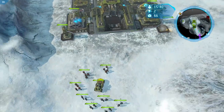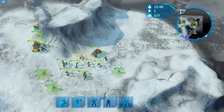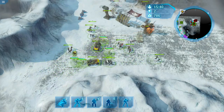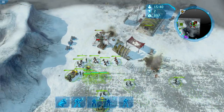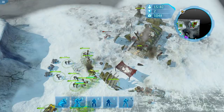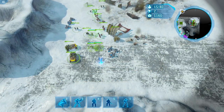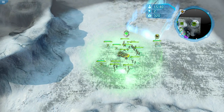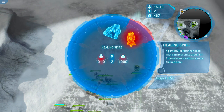I am blown away by that. I think we could take a base now — we should probably go for that base on the right. Holy shit, they are getting shredded. Now that we have this base, I think we're okay. That was fast. We could build a healing spire.